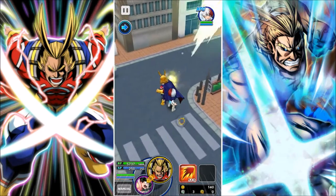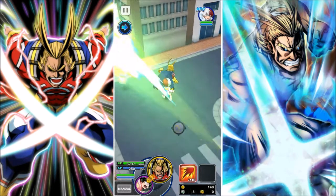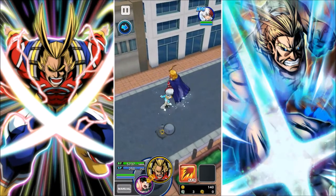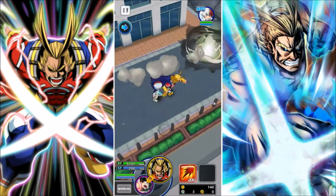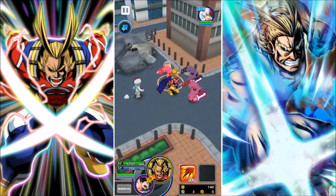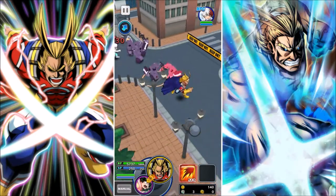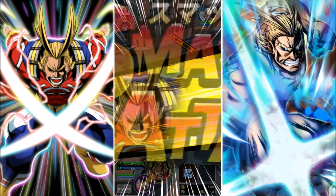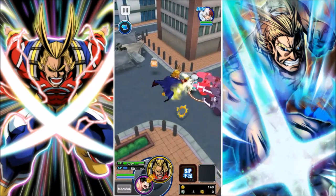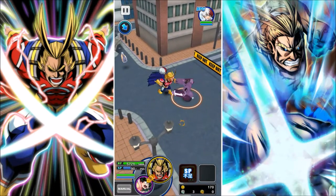All the same combos. Maybe we'll get a new All Might with new combos — hopefully. I doubt it, but I can dream. Let's take these out and use his smash attack once we get enough enemies in range. There we go. I believe... what attack did he use? I think it's an attack — I could be wrong.